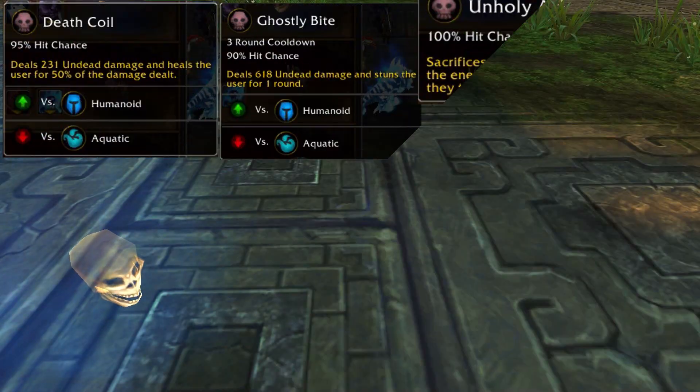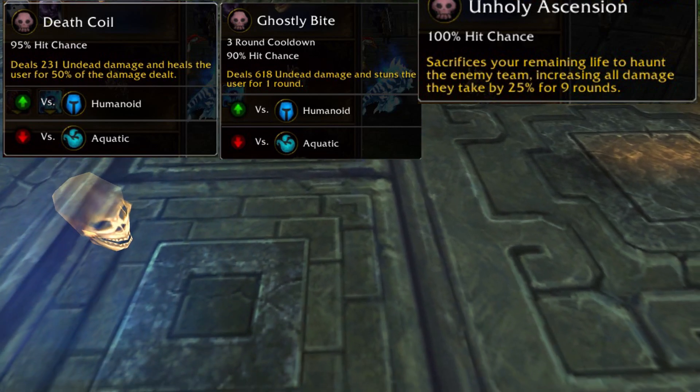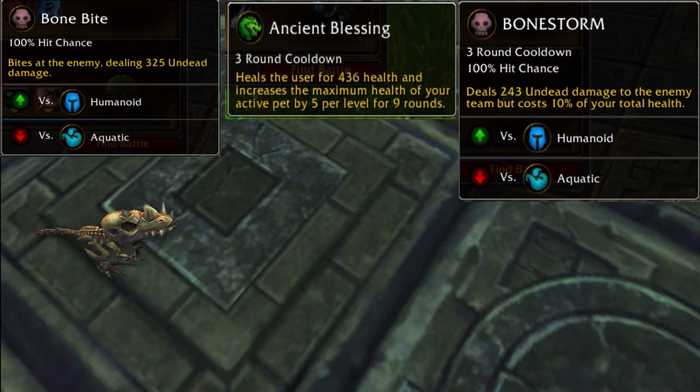Here's what I use. First, I've got a Ghostly Skull with Death Coil, Ghostly Bite, and Unholy Ascension. I've used an Upgrade Stone on mine to make him rare. Next, I've got a Fossilized Hatchling with Bonebite, Ancient Blessing, and Bonestorm.